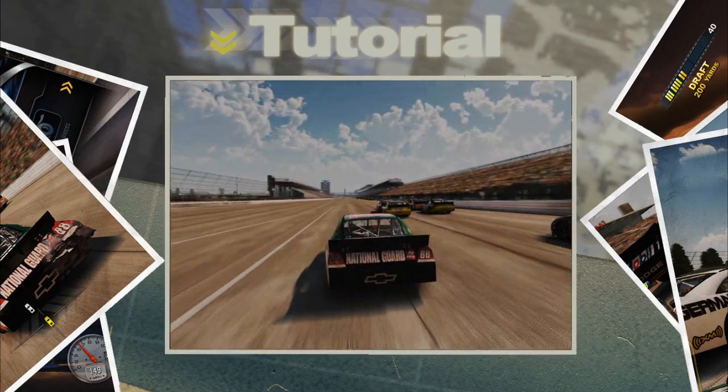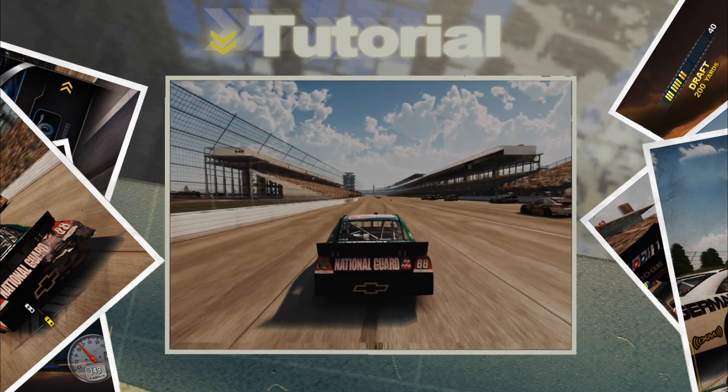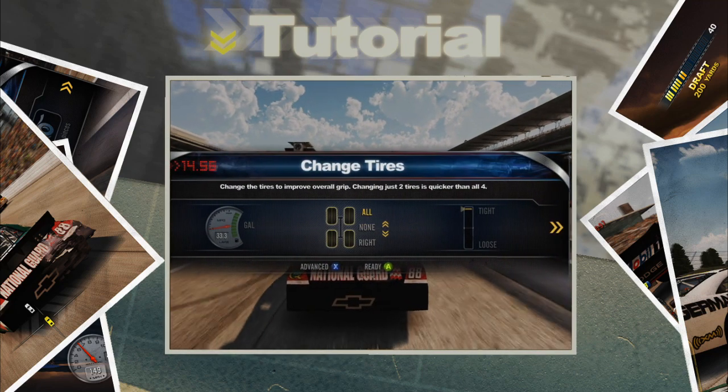If you're low on fuel or you need new tires, you're going to need to pit. Pull into pit road and the crew will be ready. Just tell them what you need. Use the pit stop menu to select the tires to change and fuel to add.